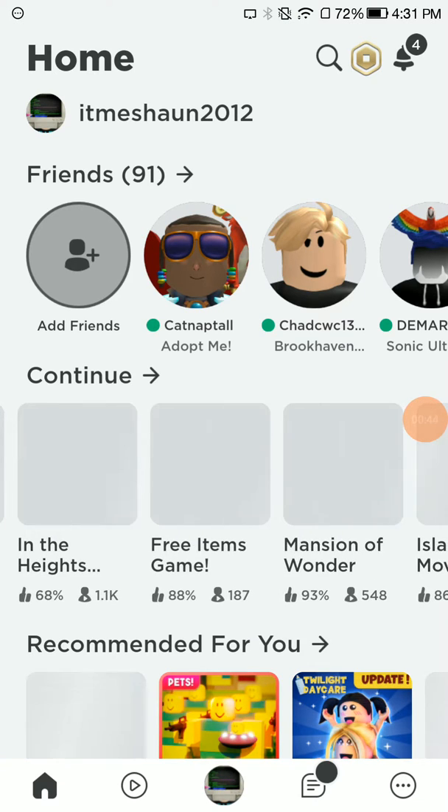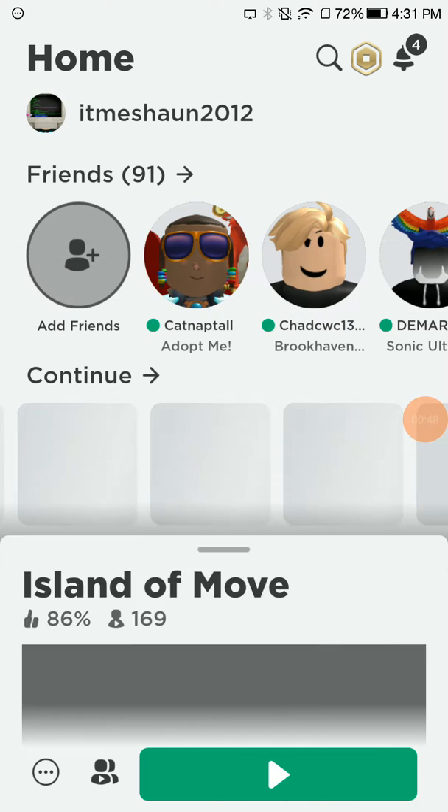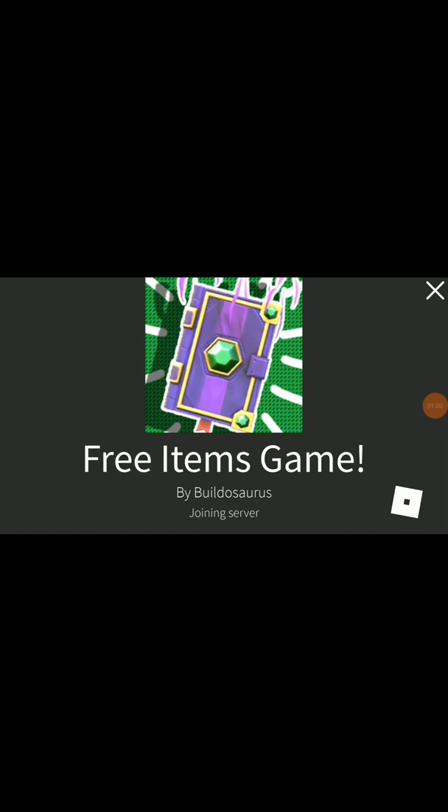First you go to Free Items game, and once we go to Free Items game, after we play this game we're going to go to Mansion of Wonder and I'll show you all the things. So in Free Items, you might think we're getting free items - yes we can get free items - but we're not going to get free items here. I will be showing you certain codes to certain things.